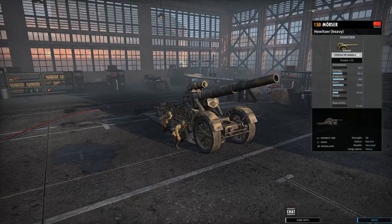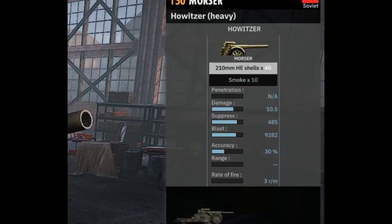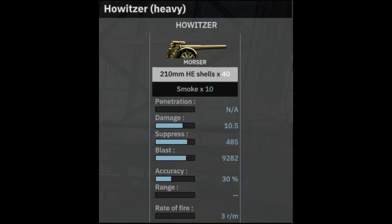In-game, the Mörser is a 150-point heavy artillery piece, available exclusively to the 358th Infantry Division, and it has one big weapon. You've got one big 210mm gun with 40 high explosive shells and 10 smoke shells. It makes a big kaboom — the explosion will destroy the majority of soft targets in one hit on a direct hit, and even if you miss the target by just a little bit, they're probably not going to be happy with all the suppression they will receive.